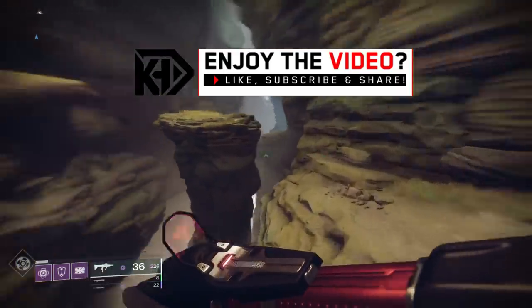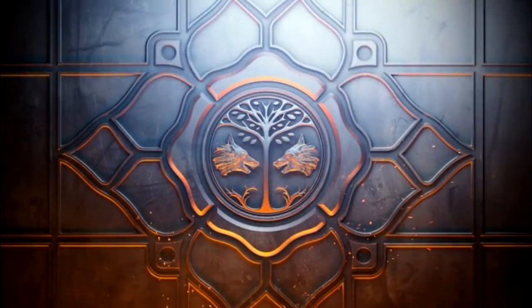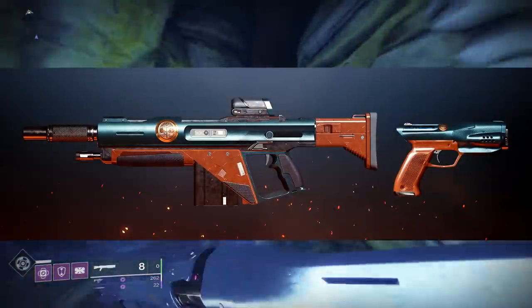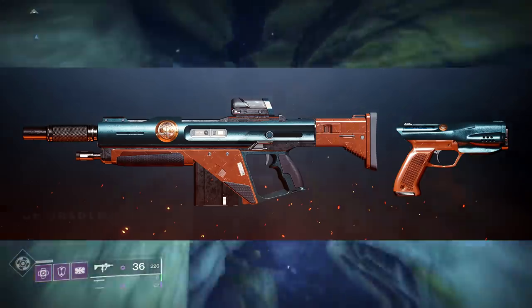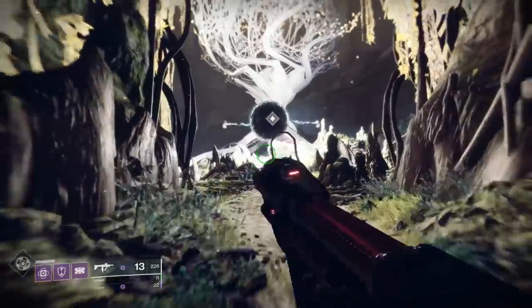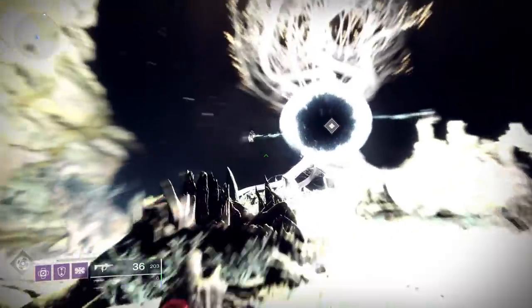The big thing happening this week is the first Iron Banner of Destiny 2 Season of Arrivals, and this Iron Banner has been accompanied by two brand new weapons. They're not brand new — returning from year one — but they have a totally new perk layout with tons of different rolls, and both of these weapons have proven themselves to be pretty darn good.